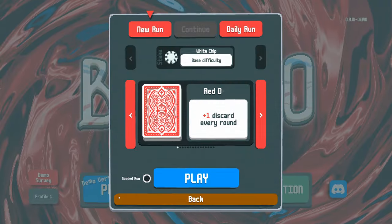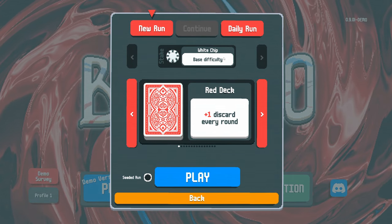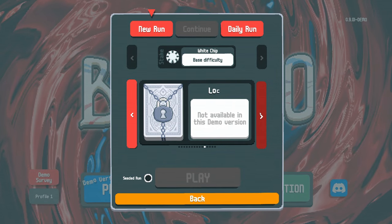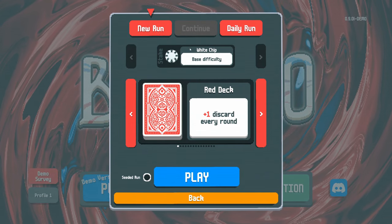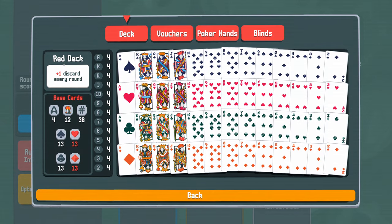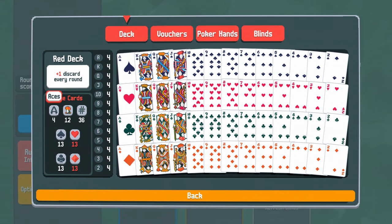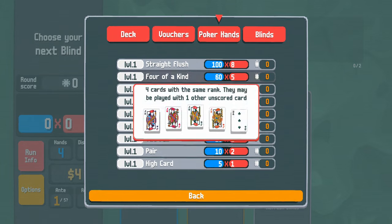Thank you to Local Thunk and Play Stack for sending me a code to play 24 hours early. Let's look at what we're working with: Play Demo, New Run, Continue, Daily Run. White Chip base difficulty is our stake, and we have the Red, Yellow, and Abandoned decks — everything else is locked in the demo. Red deck gives plus one discard every round. We have four aces, four kings, four queens, etc.